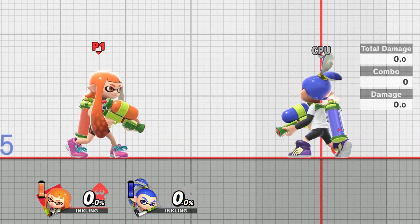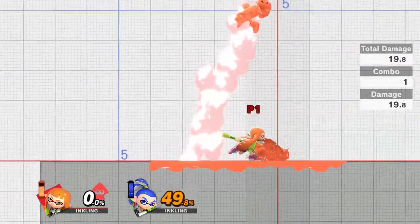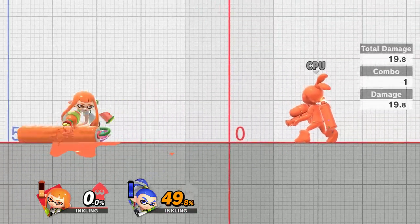Moving on to the side special — the Inkling Roller. Make sure that you have a full tank when you're using this because this move will use a lot of ink. Take a look at the combo counter on the side and that will tell you exactly how much damage I'm doing every single hit.